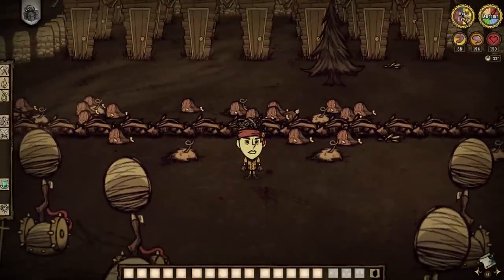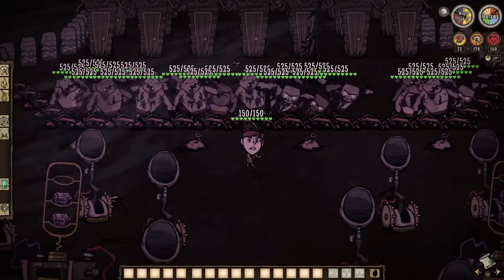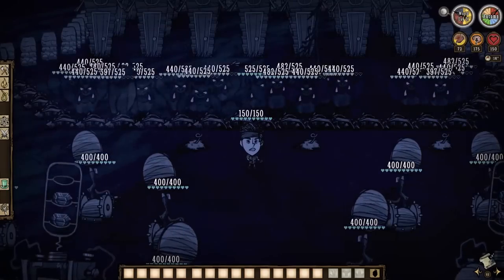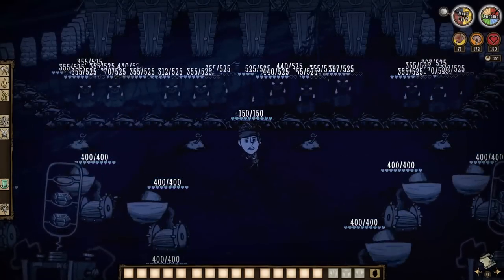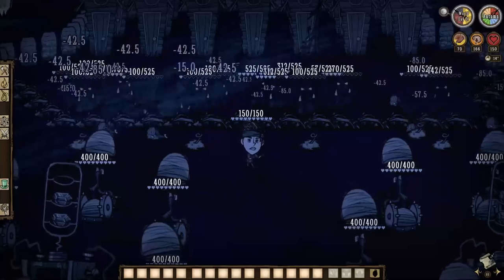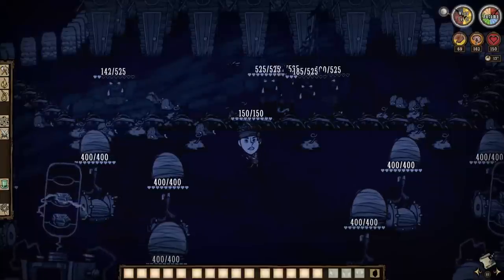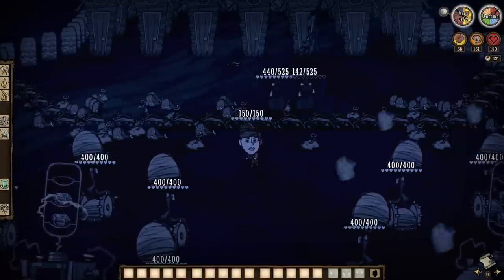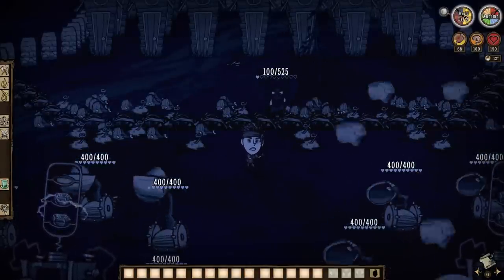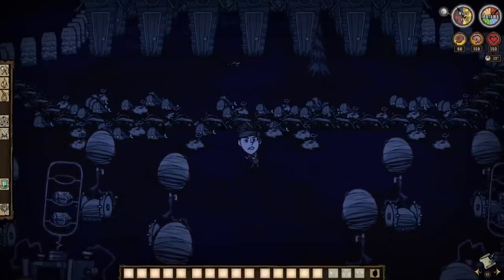Killing and farming normal pigmen is useless and a waste of potential. What we really want is what comes from the dawning of the full moon: were-pigs. All our friends will transform under the moonlight but still have the insatiable lust for butts, making it so they will not go about eating loot when others die. Were-pigs drop a guaranteed pig butt and two meat every time, so the more the merrier. This method allows the player to remain away from the pigs, meaning no damage taken, no sanity drain, and full loot potential without player intervention.